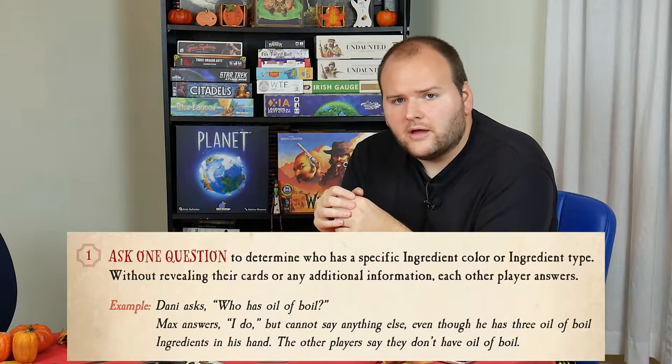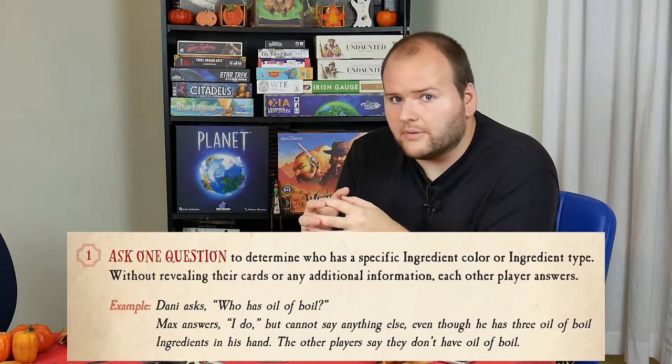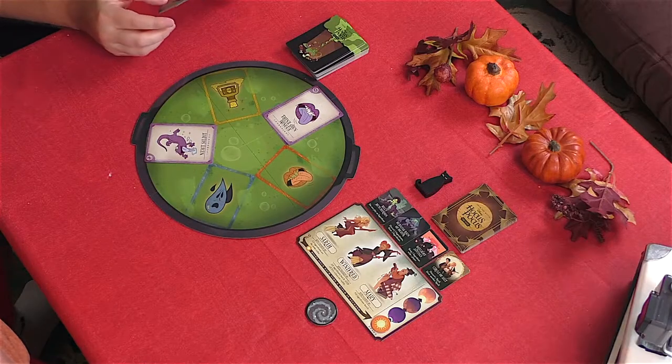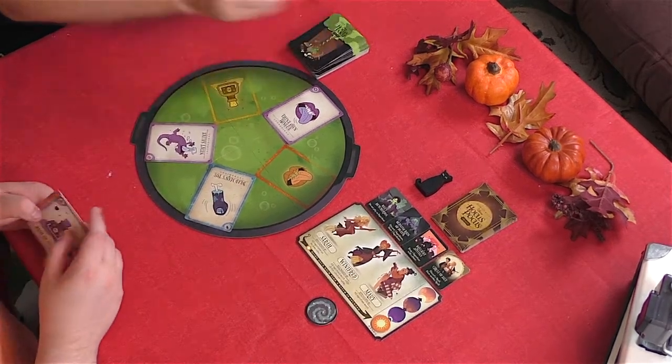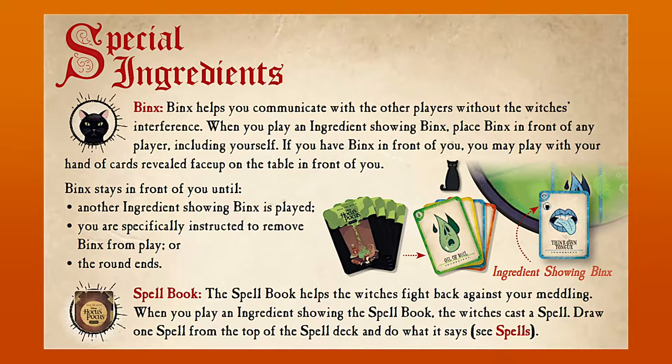The game is played in rounds, during which players take turns in clockwise order. Each turn is comprised of three steps, starting with the asking of a question. Players may ask all other players if they have a specific type of ingredient or a specific color of ingredient, but not both. Once the question has been answered, the player must then play a card from their hand onto one of the five piles in the cauldron. The card being played must match either the type or color of the top ingredient in that pile. Once this is done, the player then simply draws a new card.